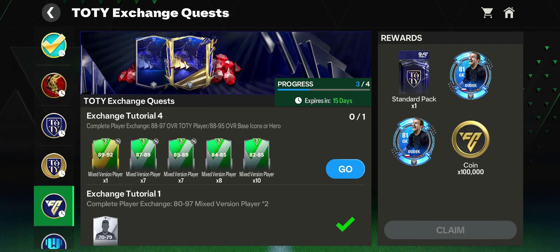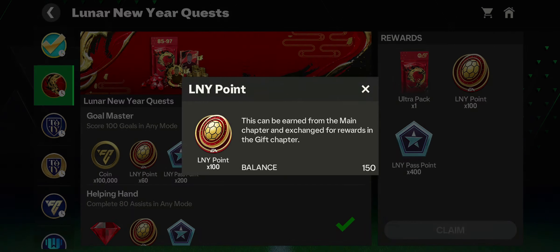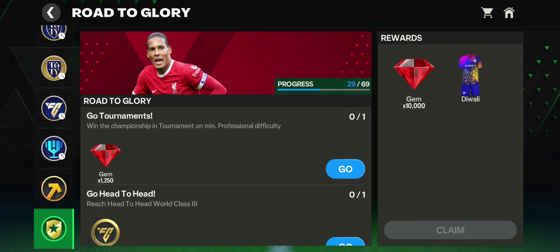Tip 3: Complete quests. Completing quests can give you decent rewards, but sometimes gives you excellent deals. Some of them are really hard, like turning your team into a 100 OVR team. But the rewards are worth it.